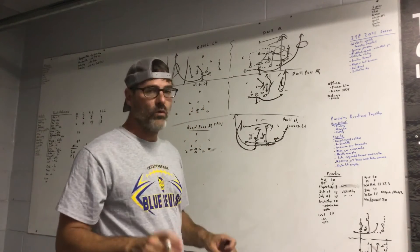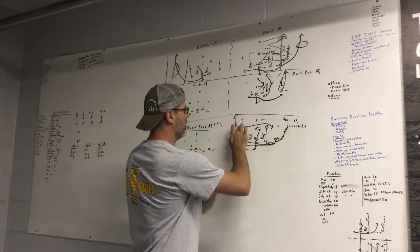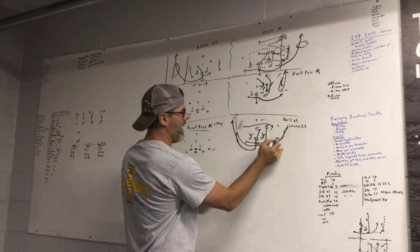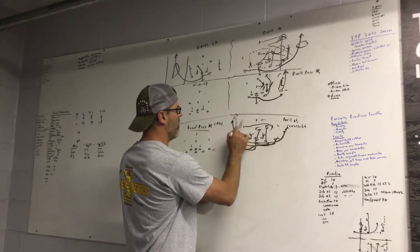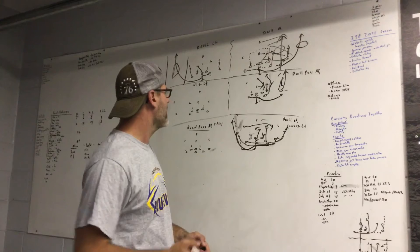Or double right reverse left special. On the special, the quarterback, instead of blocking, is going to go out for a pass. The X, after he gets the handoff, he'll come back a little bit and throw the ball for a touchdown to the quarterback. So a Philly Special — you guys have heard of that.